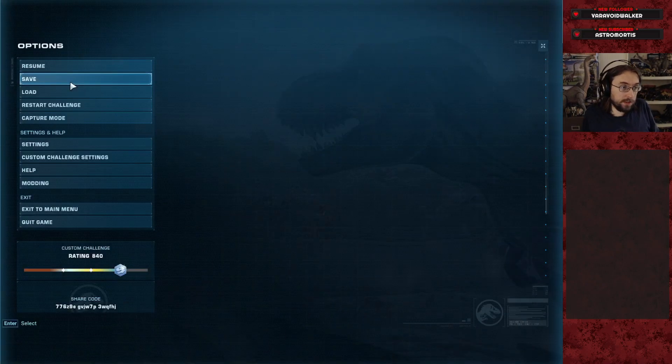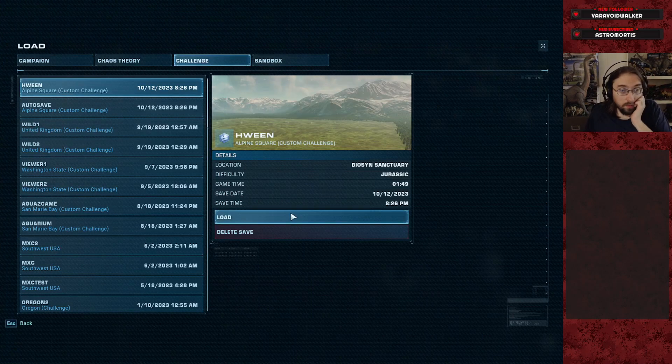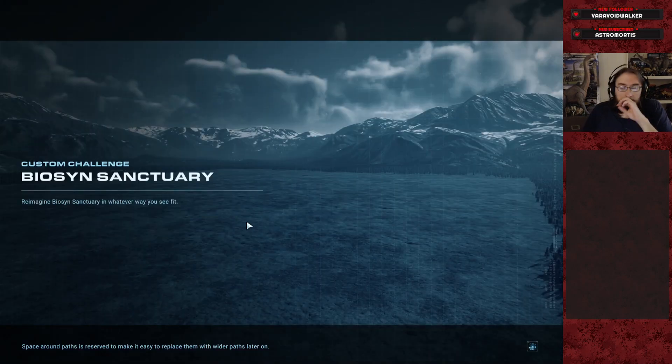So then we just reload. Maybe we should repeat that — at least get two instances of doing the dig at this first dig site to see if it's completely the same, or if there is just some inherent variance.